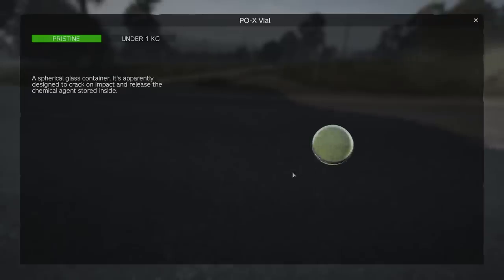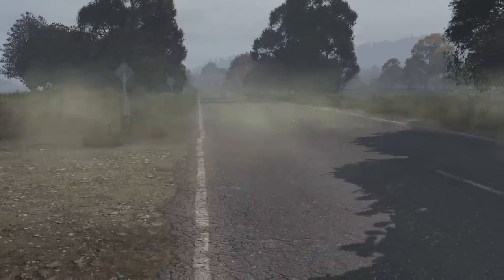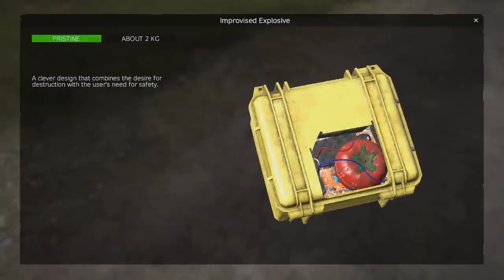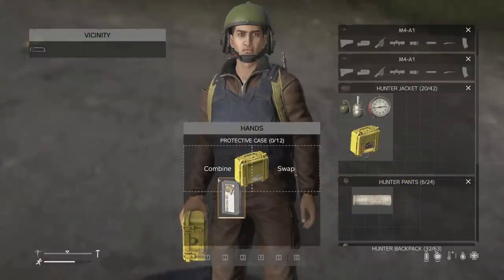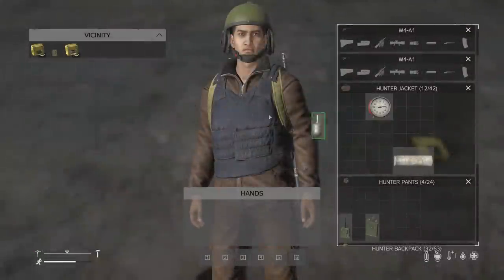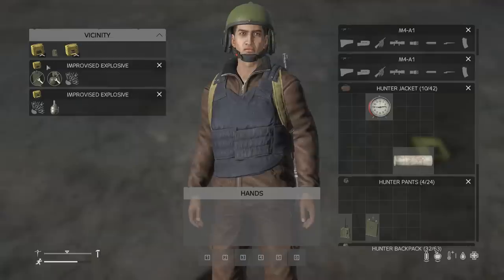The chemical round also comes in the form of a new grenade that explodes on impact and works exactly the same as the chemical round for the M79. You can now craft IEDs — improvised explosive devices — with the protector case and the electrical kit. Combine them together and you get an IED starter kit, which you can then attach any grenade to in DayZ, even the new chemical grenade or the new plastic explosive.